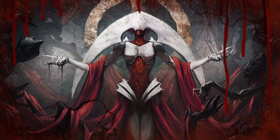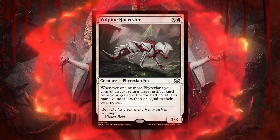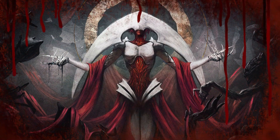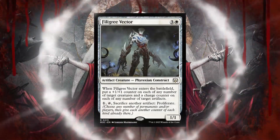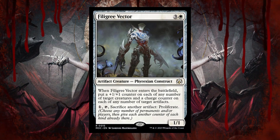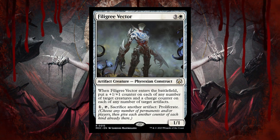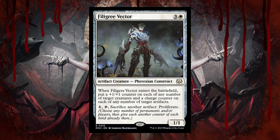I also wanted to add in Vulpine Harvester for 4 mana. Whenever 1 or more Phyrexians you control attack, return target artifact card from your graveyard to the battlefield if its mana value is less than or equal to their total power. So this is just great if we want to return some artifacts to the battlefield. On top of that, I also did want to add in Filigree Vector. When it enters the battlefield, you can put +1/+1 counters on each of any number of target creatures and a charge counter on each of any number of artifacts. And it provides a great sac outlet — you can pay one and tap it, sacrifice another artifact, and you proliferate. So we could easily sacrifice one of our smaller incubator tokens to make our other incubator tokens even larger.